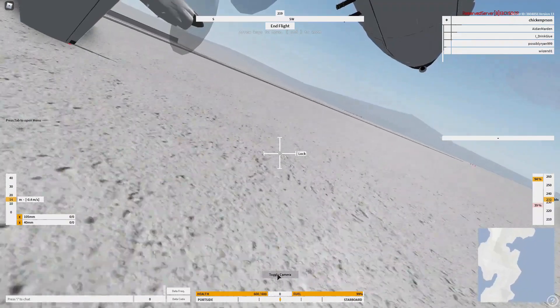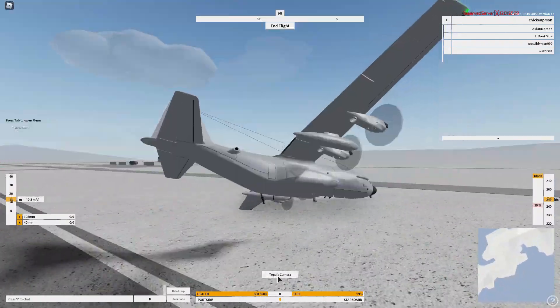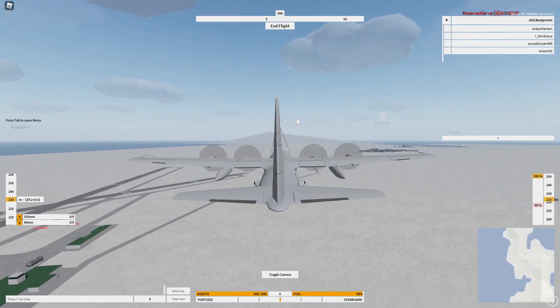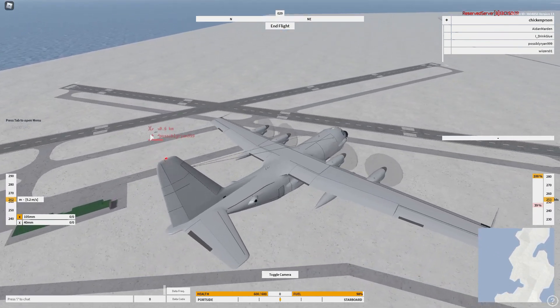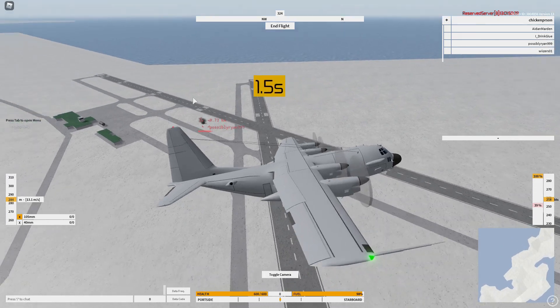I wouldn't really recommend the tracking camera — as you can see I'm not doing too well with it. I'd at least recommend getting a stable orbit. I'm just going to use the old-fashioned way and do it manually. Here's the howitzer — there you go. You also kind of want to lean towards your target like this.